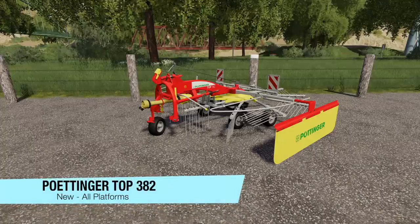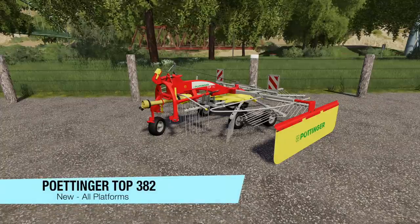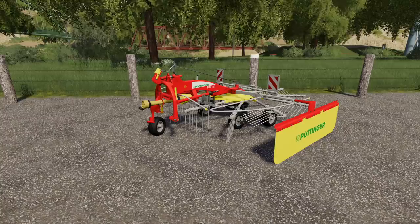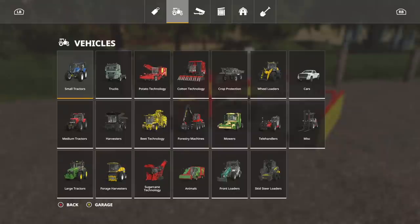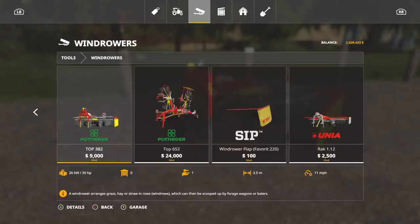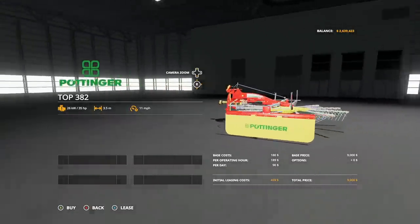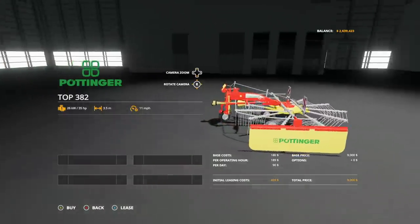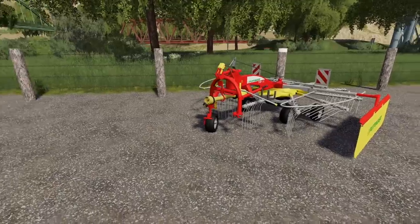Moving into implements — we've only got one new implement for all platforms today. This is the Pottinger TOP 382, a windrower with 3.3 to 3.5 meter working width. Very nice and super cheap as well. Found in tools under windrowers — $9,000, requires 35 horsepower, 3.3 to 3.5 meter working width, 11 miles per hour. No customization whatsoever. It's just a very good looking mod.